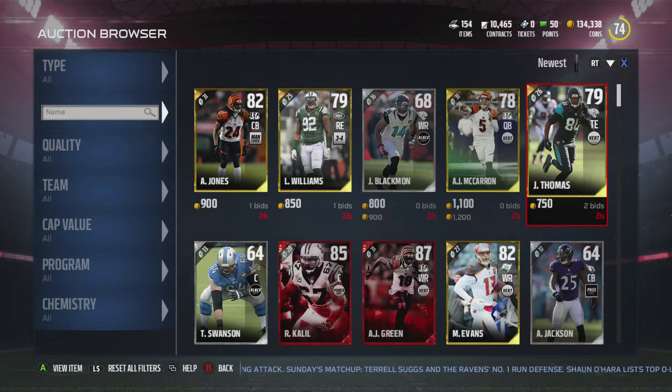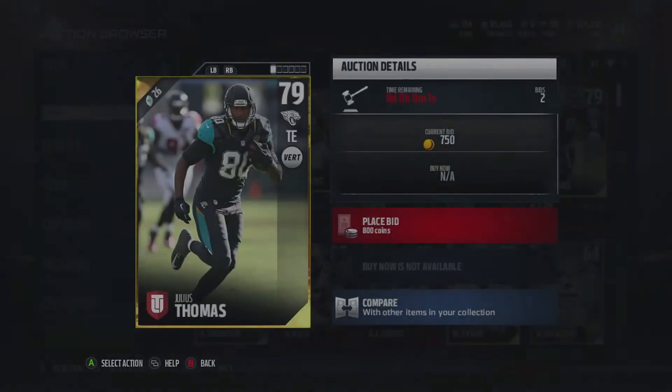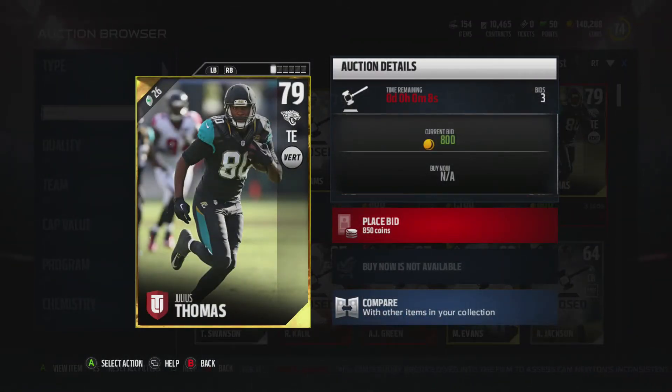You can do this across pretty much millions upon millions of cards that get put up every single minute. Gold cards — people just put up cards like this one for 750 coins with no buy-it-now price. So with 4, 3, 2 seconds left, just throw a bid on that card. Most of the time, no one's going to outbid you, and you can get the cards for cheap.